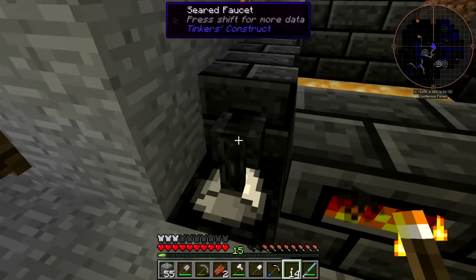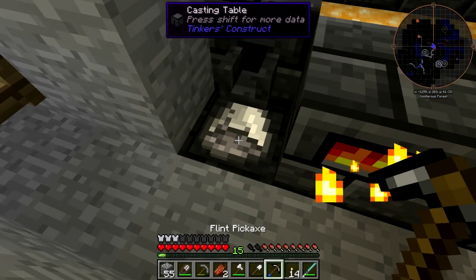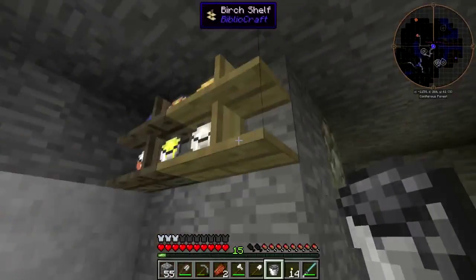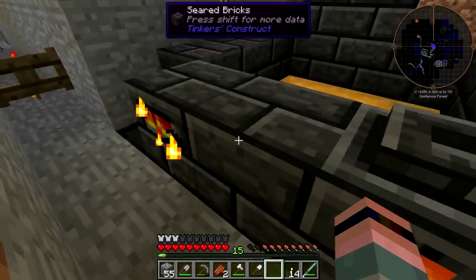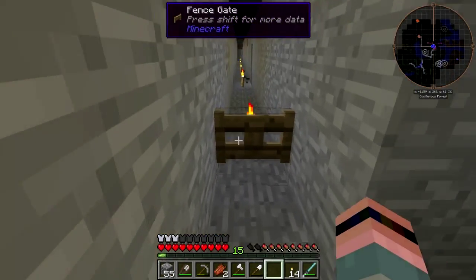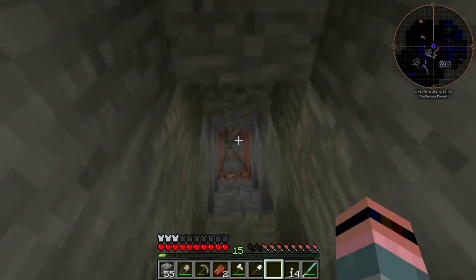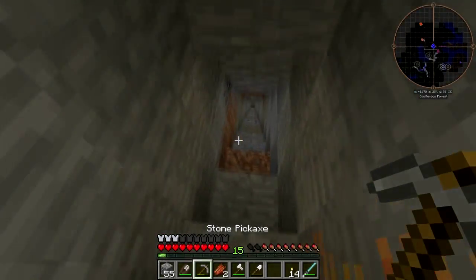Did it do the thing? It did the thing - there's your stone bucket, there you go. I'm just gonna throw a bunch of cobble into the smeltery and we'll use that to make more smeltery - make the smeltery more smelterier, yeah.